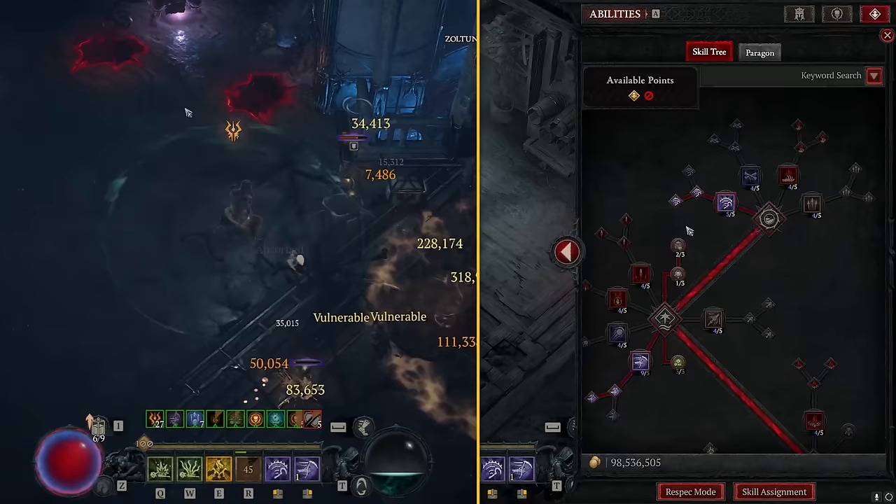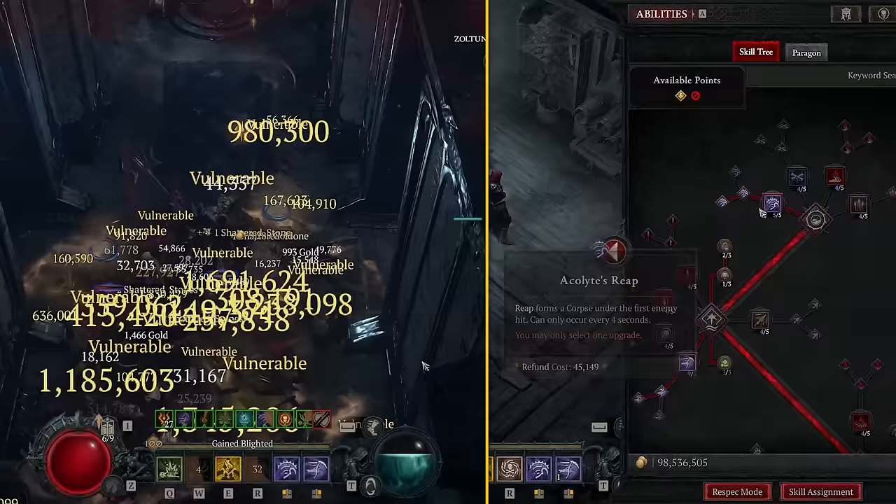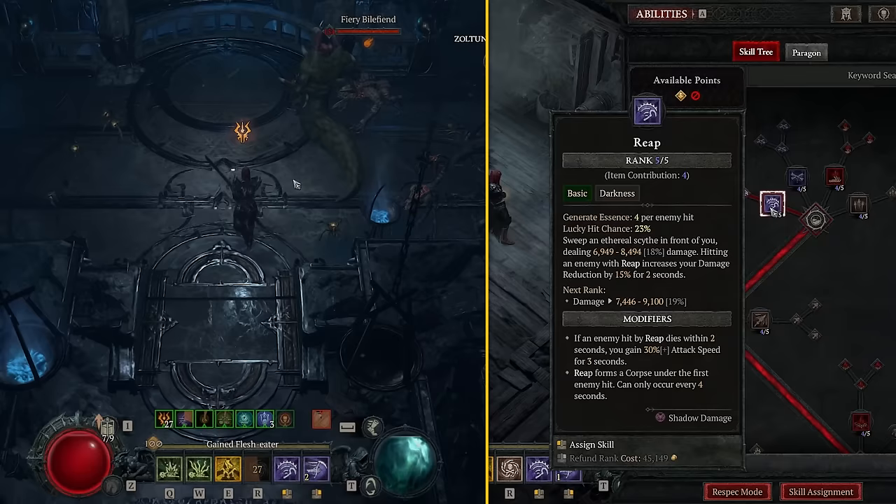Now that we've seen how Sever works, let's get into the skill tree. I'm going to be running Reap with Acolyte's Reap. The attack speed, the corpse generation, the damage reduction — this just does everything. And it's the best Essence generator on top of it. This is just the best basic skill.